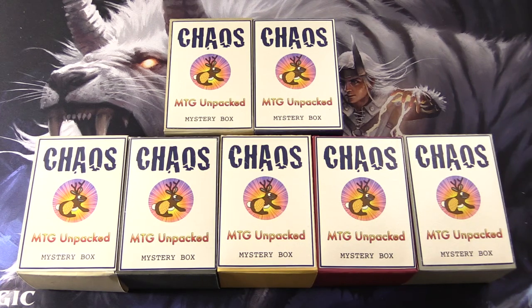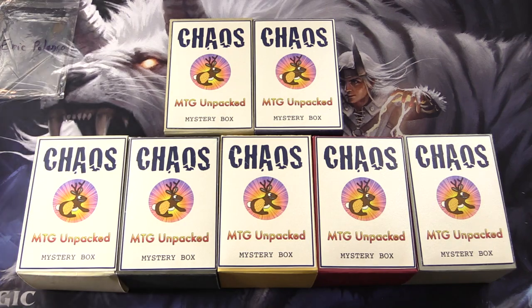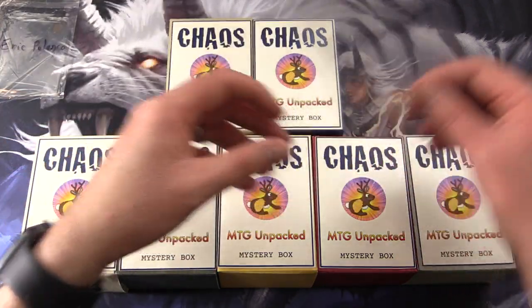Today on MTG Unpacked, we're interrupting the Ikoria Madness for some chaos. That's right, we're cracking open two chaos mystery boxes here for the patrons. So let's introduce the patrons: we have Eric Palanko and YouMadBrah99.